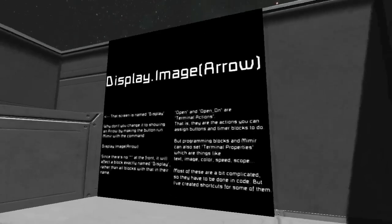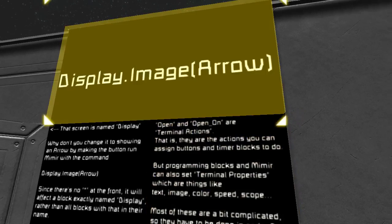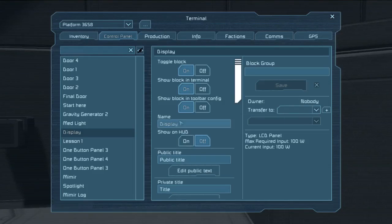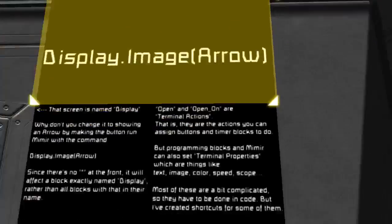I've also created some more powerful tools for you to use with Mimir, and here we're starting to get into the concept of a function that takes an argument. So you can have this screen display an arrow by telling it to display an arrow — the screen is named 'display.' You're saying 'display.set_image arrow.' Pretty straightforward.